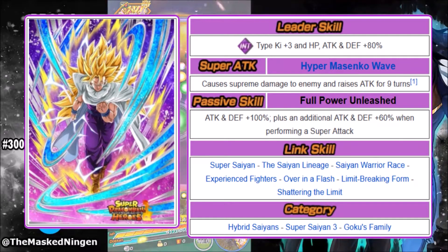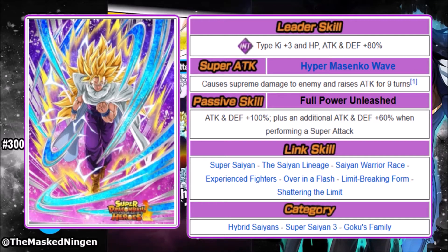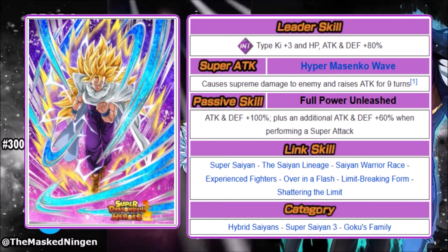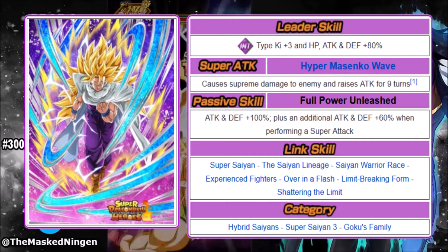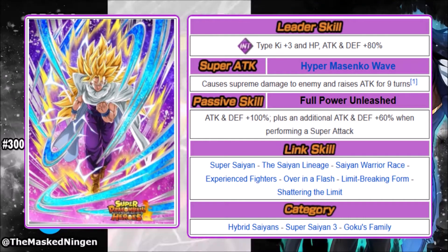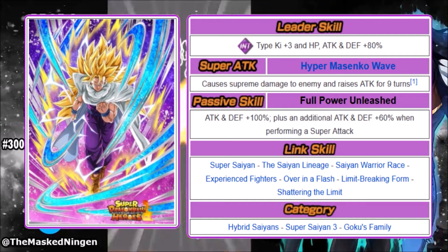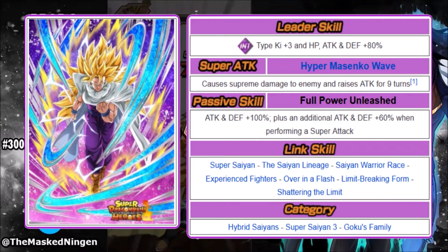He is going to have his awakening straight away. His leader skill in type gives +3 HP, attack and defense 80% — pretty outdated, so you're probably not going to use him as a leader at all. His super attack is the Hyper Masenko Wave — weird name but I like the animation. It's something unique, pretty cool.